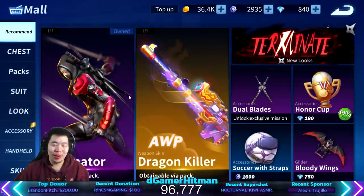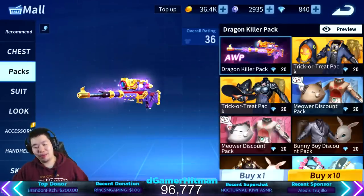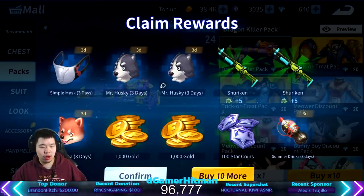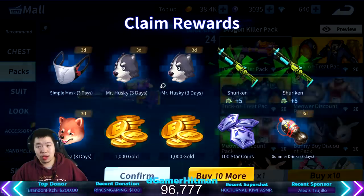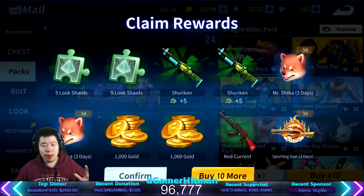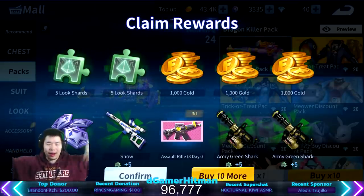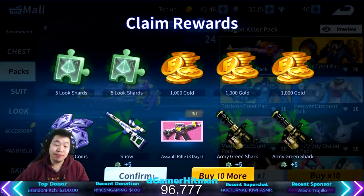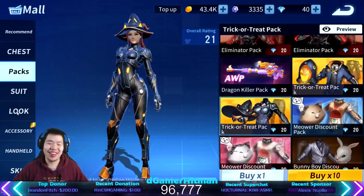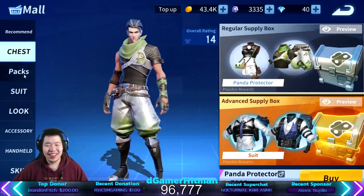You know what, it's fine. We got it! Since we got four more pulls, we're gonna pull on the gun. We have to try to get the gun now — we probably won't get it because I got the full outfit, but if we got the gun I'd be insanely happy. We got a Shiba mask too. Let's pull six more times.